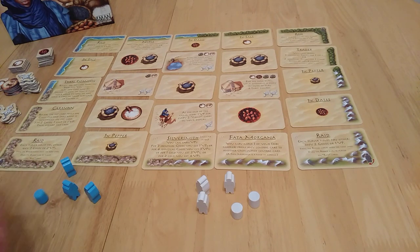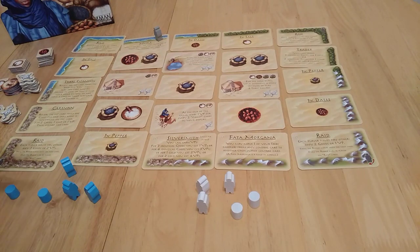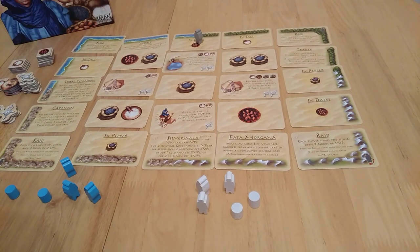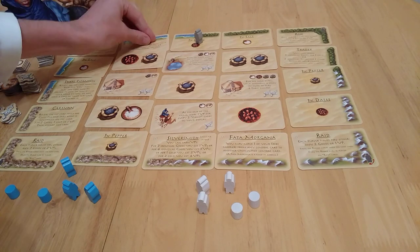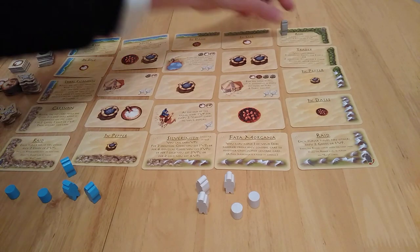So I mentioned the Robber — he starts over there. The game ends when one of two things happens. At the end of each round, once everything's been placed and resolved, the Robber moves across one space. When he gets all the way to the edge, that's the final round. On certain spaces, you've got to start paying: one good or one victory point here, two goods or a victory point there, three goods or two victory points further along.